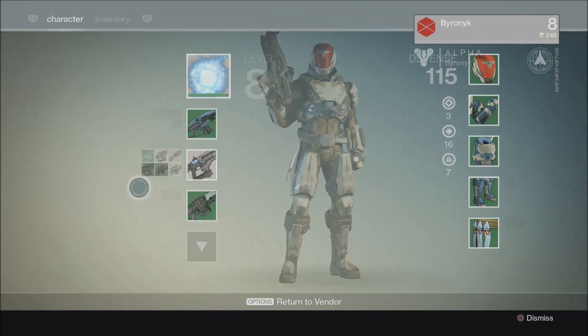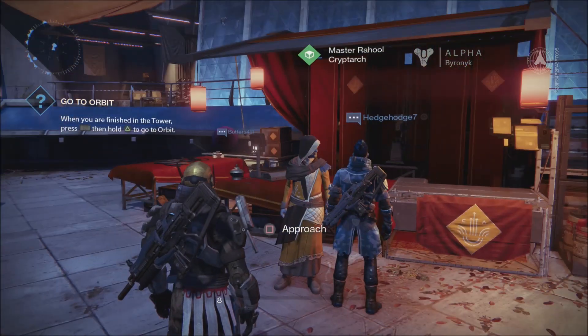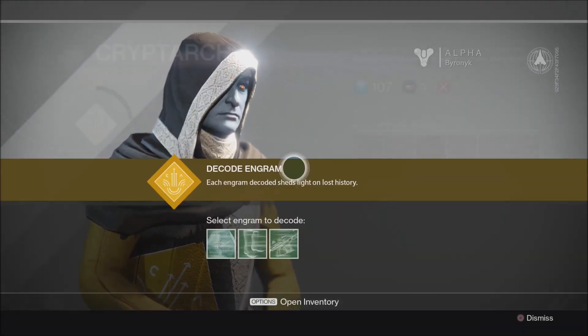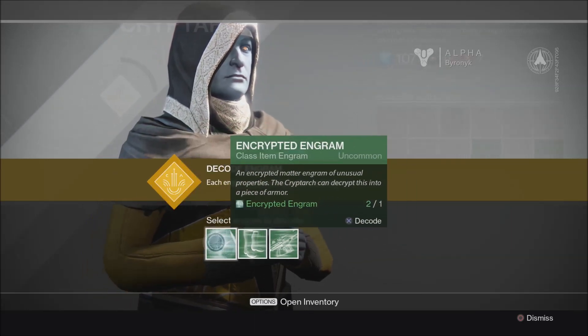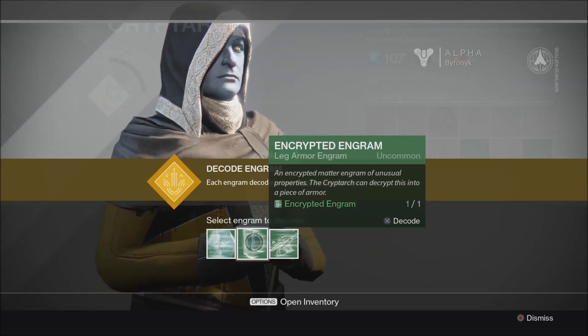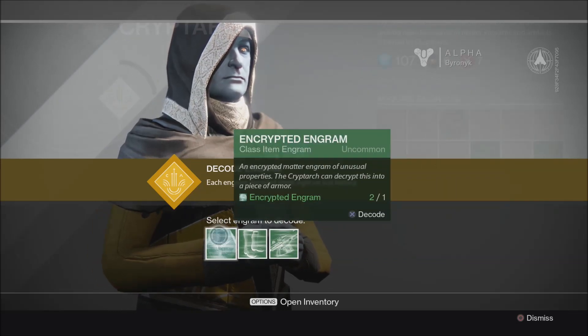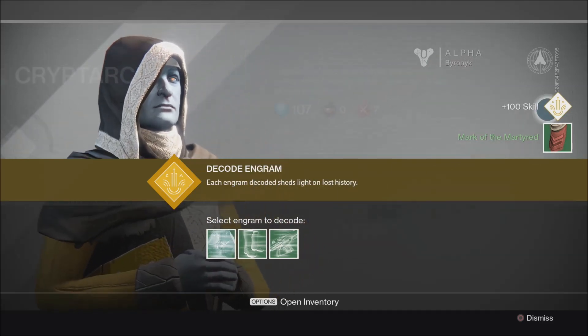The Cryptarch is also useful for another thing: if you've gone out into a dungeon, like a strike, or out in the world and picked up engram items, you can actually turn them in to decode them into something else. I've got three items here: a class item, some boots, and a special weapon engram. Let's start - we can decode it, and they'll do it for free.